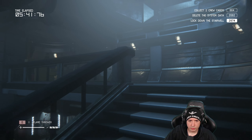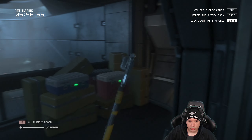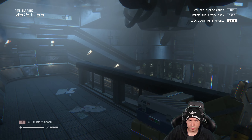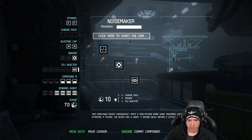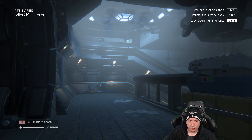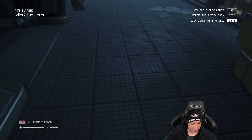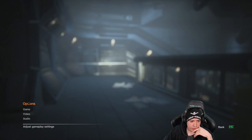I have noisemakers, though — but I don't know how to throw them. How do I throw this thing? I know how to build it, I want to use it. I'm building the third one now. How do you use it? I'm pressing all the buttons here. I guess it's time for the control scheme again.